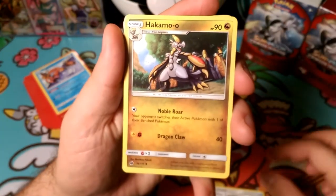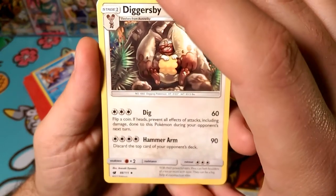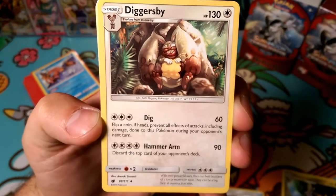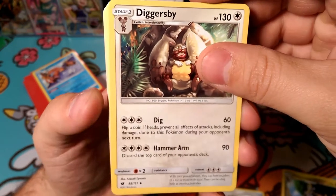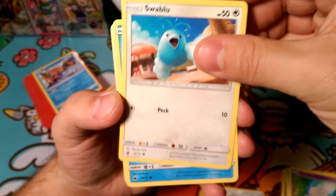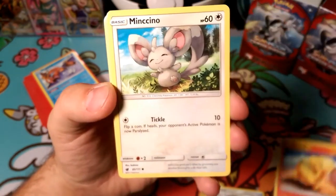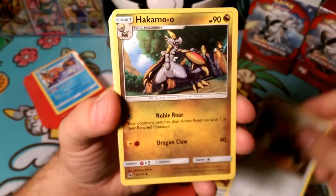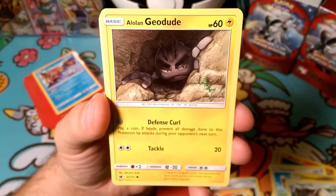So we get a Countercatcher - that's a pretty good trainer card. We got a Hakamo, Diggersby. Dig: flip a coin, if heads prevent all damage done to this Pokemon. Hammer In: discard the top card of your deck, but it's only 90 - if it was more, Diggersby might see some play, but both numbers are just a little low. Spoink, Swablu, a Swinub, a Numel, Tickle. There's a tickle lock thing - you paralyze your opponent over and over again. Another Countercatcher, that's pretty good. Hakamo again, Diggersby again, an Alolan Geodude just hiding in the dark. Defense Curl and Tackle.